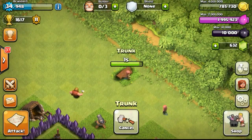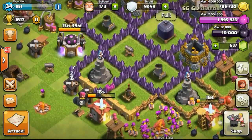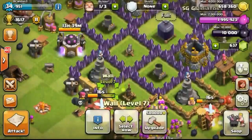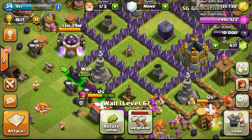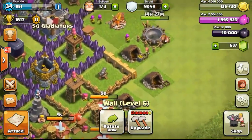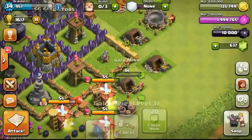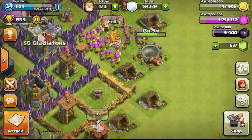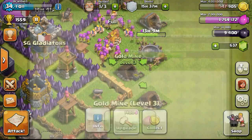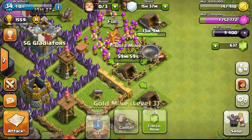Going back to my base and eventually my upgrade completed. Going ahead to remove a trunk which gave me 5 gems, and then doing some wall upgrades with the gold I found. On my research lab, another 13 more hours until my archer gets to level 4. I was hoping for that, and now upgrading my gold mine to the next level, trying to focus more on my gold mines to get them to a higher level.